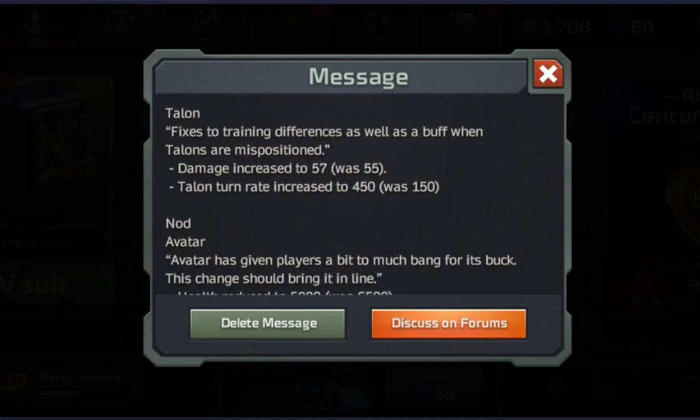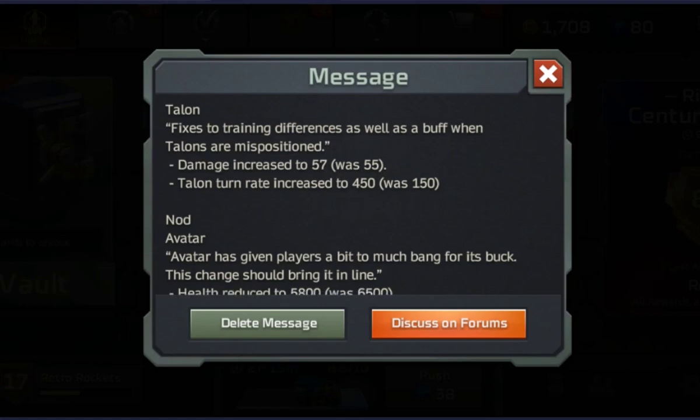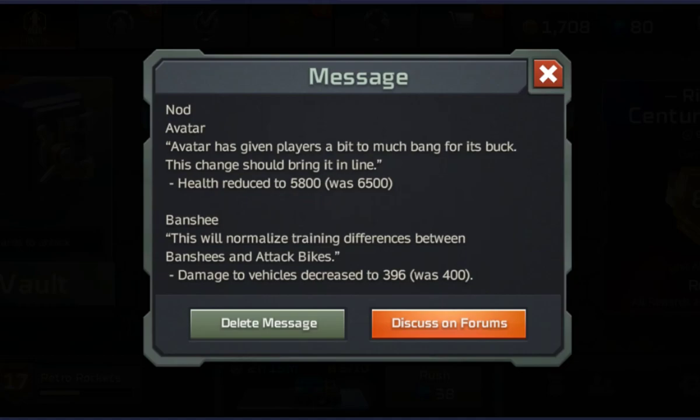Talon — a slight buff to the Talon: slightly increased its damage. I already used Talons so they're definitely staying in. It looks like they've increased their turn rate by what I guess is three times as much. I don't know if that equates to being able to turn three times as fast, but that seems really good for the Talon. So definitely keep experimenting with the Talon because it looks like it's got a solid buff.